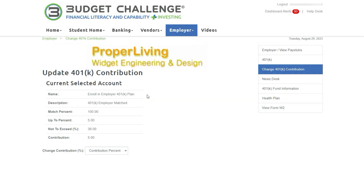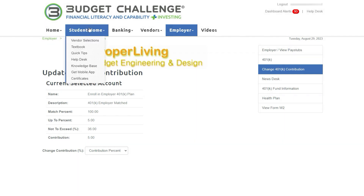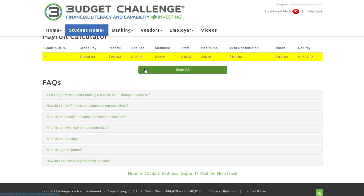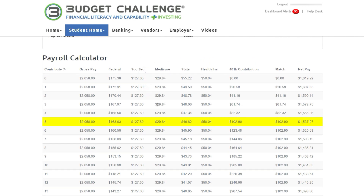To determine the percent to contribute, it is helpful to review the Paycheck Calculator. This is found at the bottom of the Vendor Selections page. To earn the Retirement Savings Trophy, the total contribution for the first four pay periods needs to be at least $1,000.